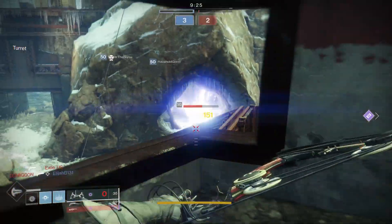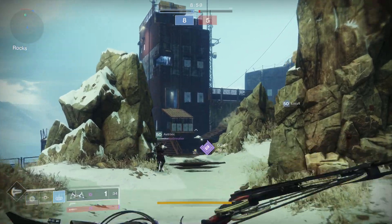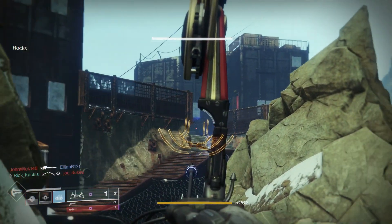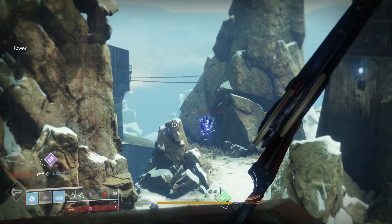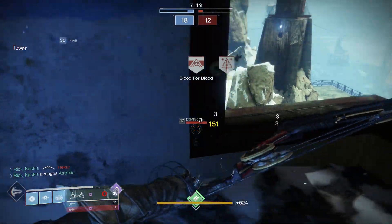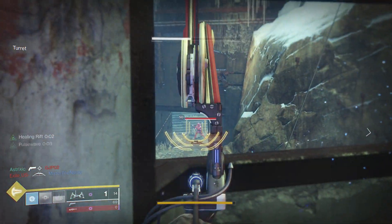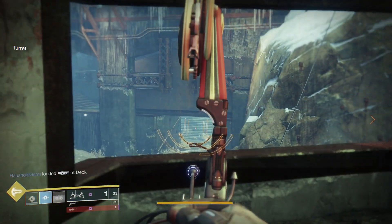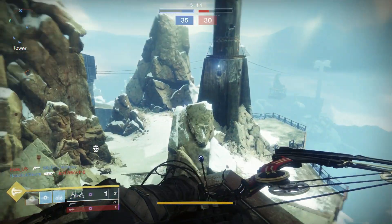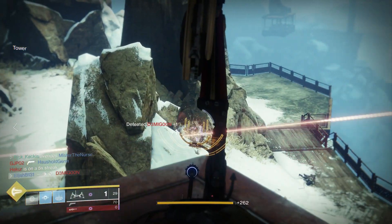Most people using bows will go behind cover, draw their bow, and come out of cover fully drawn, ready to fire at your head. With the Le Monarque, you can't really do that — you have to time it so perfectly. If your enemy is just a little bit to the left of where you expected, you have to reacquire the target and your chance is gone. You really only have a small amount of time to get that shot off and get that poison cloud to hit the enemy. To be activating your poison cloud ability as much as possible, you're going to be acquiring targets, aiming down sights, drawing your bow, and shooting all while out of cover.